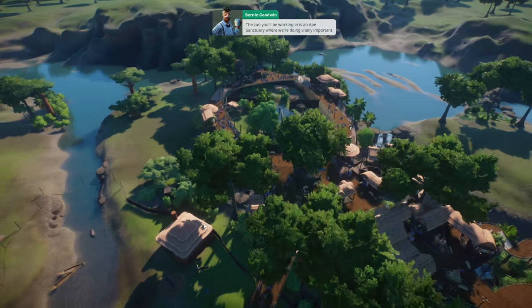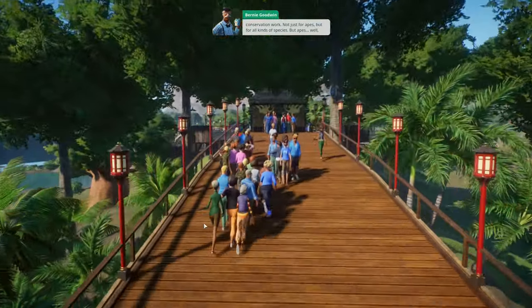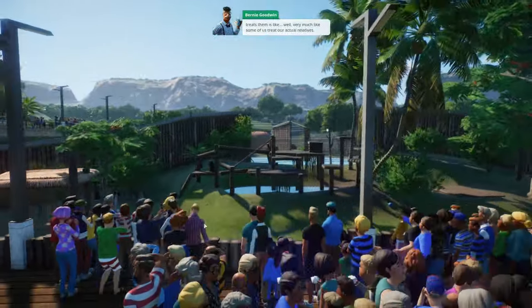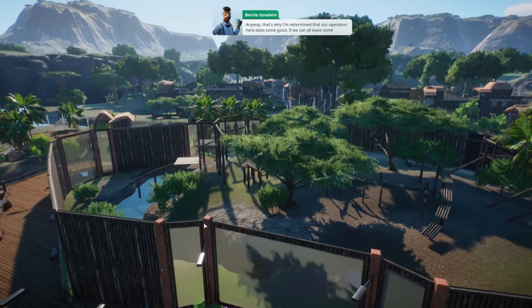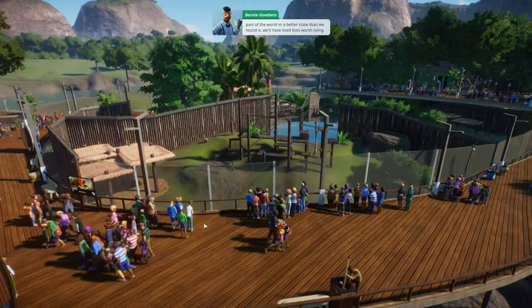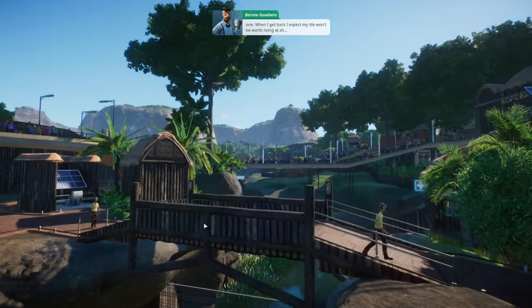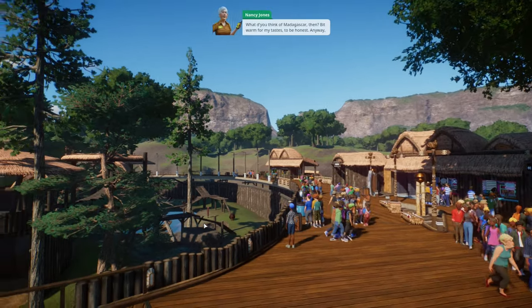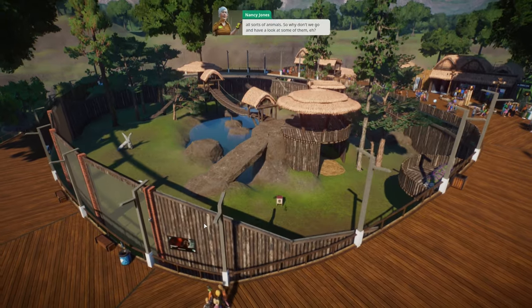We're looking in on an ape sanctuary doing vitally important conservation work, not just for apes but for all kinds of species. Apes are some of the closest relatives to humans there are. The world looks very detailed. There are food courts, little food areas, bathrooms, janitors. It's kind of like Planet Coaster but just a zoo. I played a little bit of this but not enough to really go into detail.